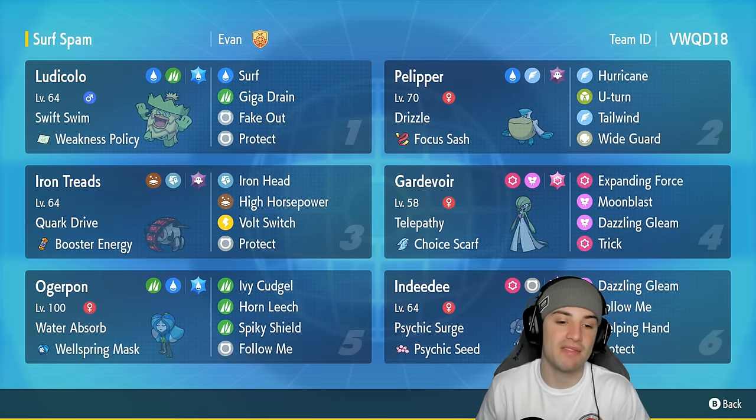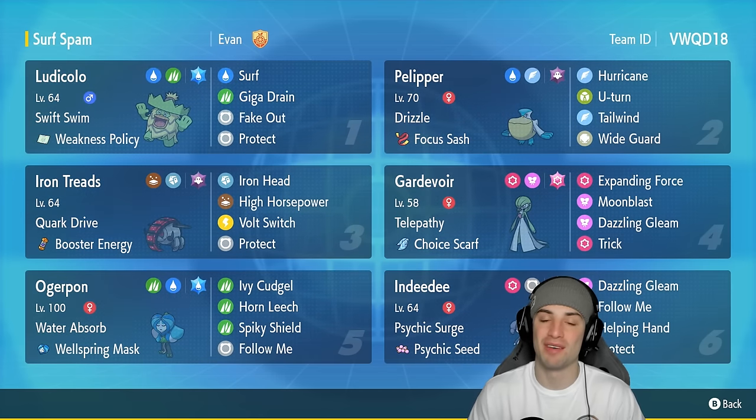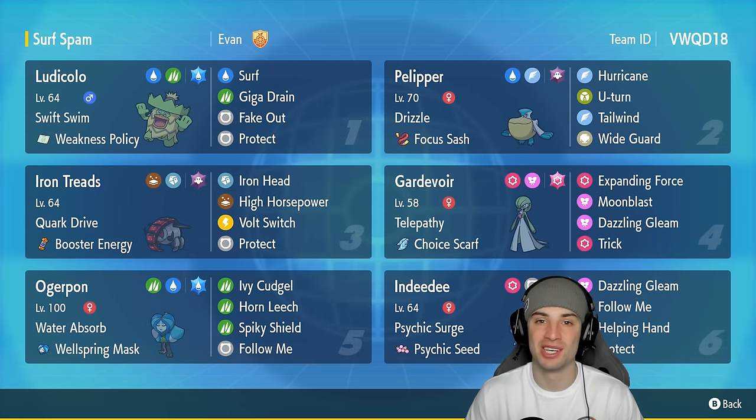Our final Pokemon is Water Tera Ogre Pon, another Pokemon thriving in the rain. On top of that, it can get some HP recovery from Surf when paired next to Ludicolo, and it can really thrive in any situation. The rental code is in the top right hand corner if you want to run the team yourself. If you enjoy today's video, make sure to leave a like and subscribe. Without further ado, let's hop into our first match showcasing this Weakness Policy Ludicolo.